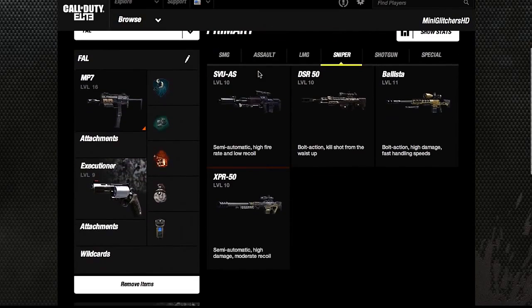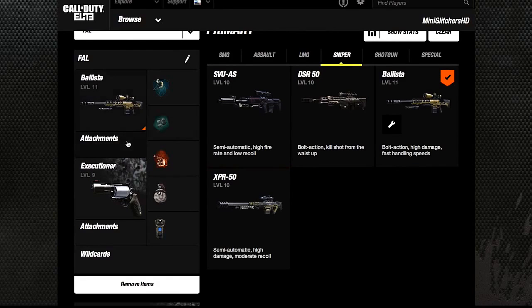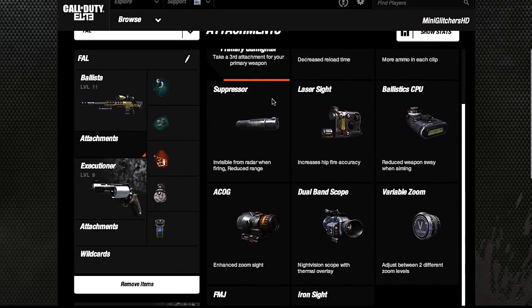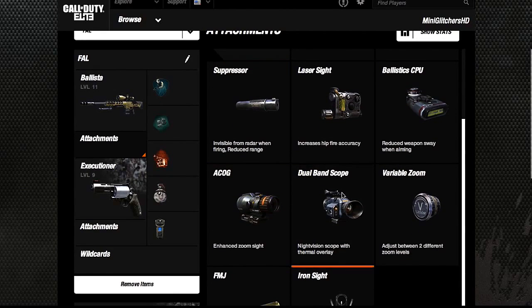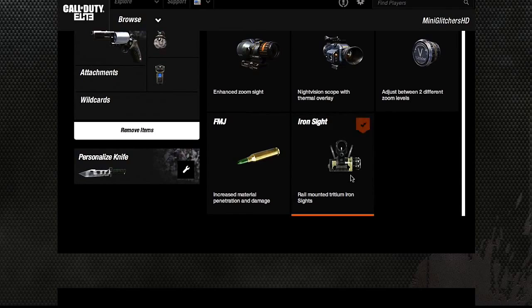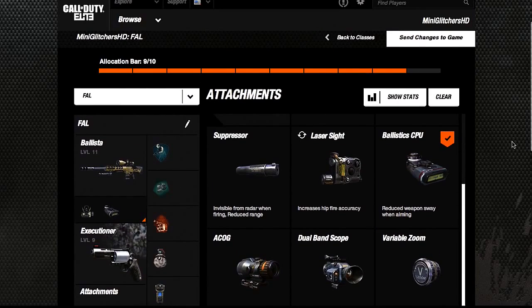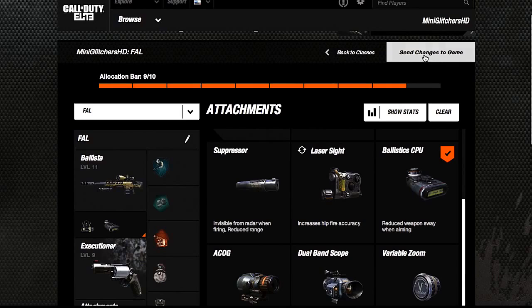In order to actually do this glitch, you're going to want to go on Caudalie on your PC or Mac, and go over to where your guns are, then go over to the Ballista or the DSR-50, and then go to the attachment section. You cannot have the iron sight and ballistics CPU on at the same time normally, but if you do this on Caudalie, you're able to put them both on at the same time.